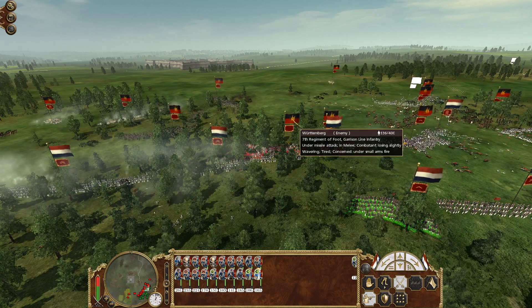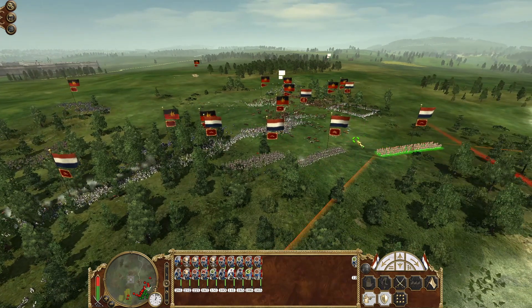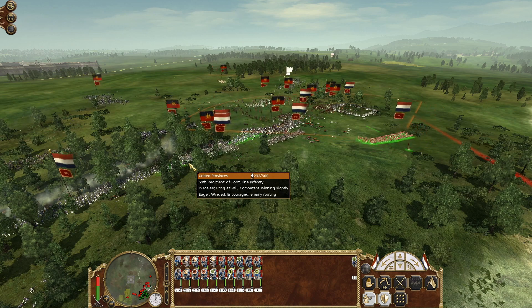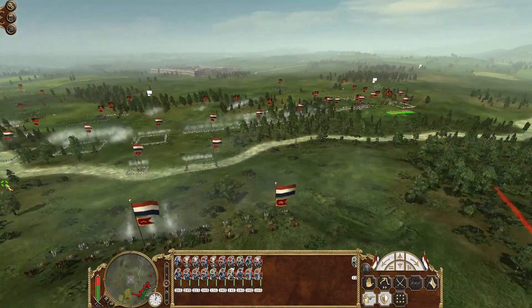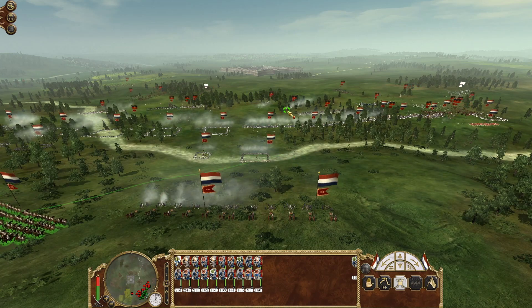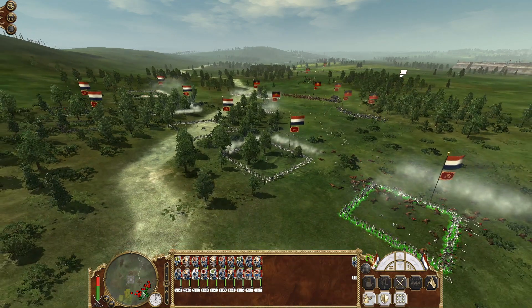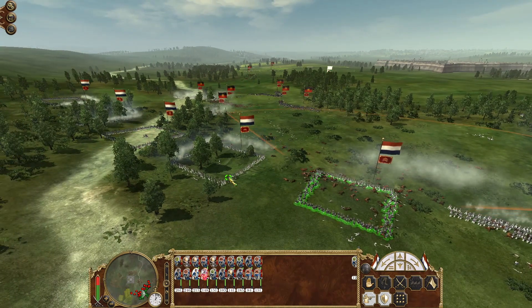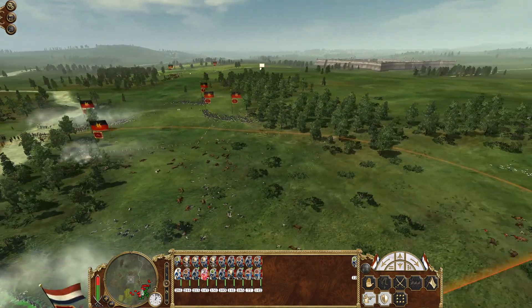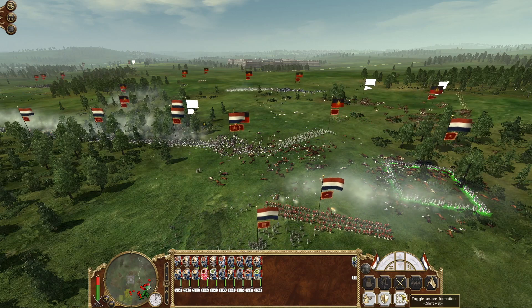We've got to bring in the grenadiers to do what they do well — let's get in close with these big guys. We might need to reposition our cavalry just in case. We still have cavalry active on one side so we aren't converting the lines yet. Little by little we'll start converting out of square as the cavalry goes up against our square formations. Our line is holding, they're weakening down. The cavalry is going away — let's get out of square.